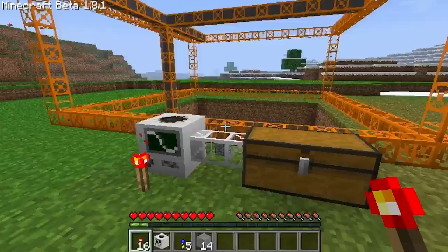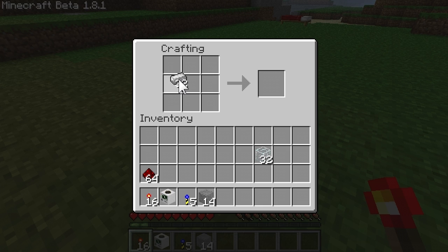Let me show you guys how to create the pipe. You can use wood, stone, iron, gold, or diamond and I think obsidian to create the pipe, and they all use the same recipe. So I'm making an iron pipe. This is how you create the iron pipe like so, and we made a lot of iron pipes.